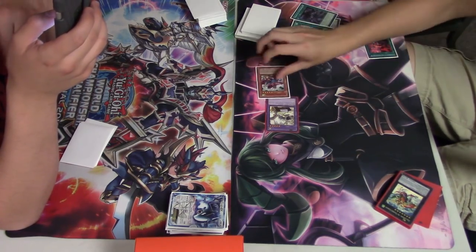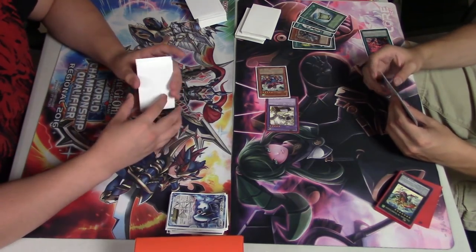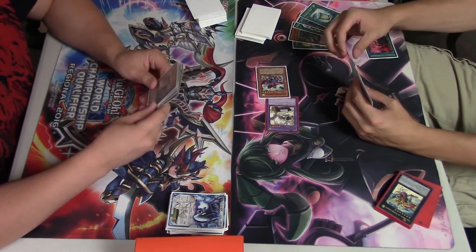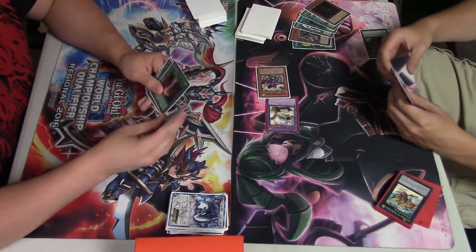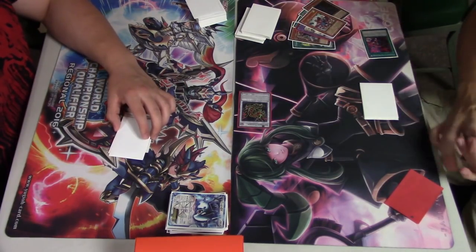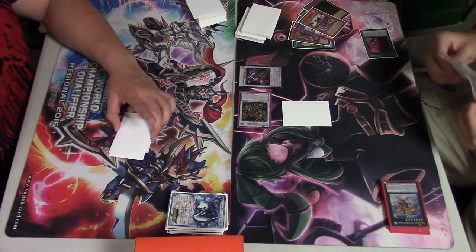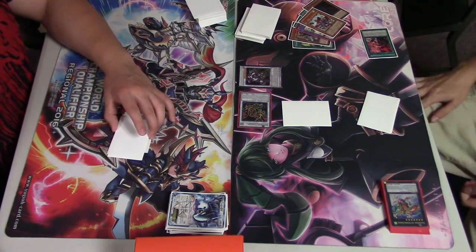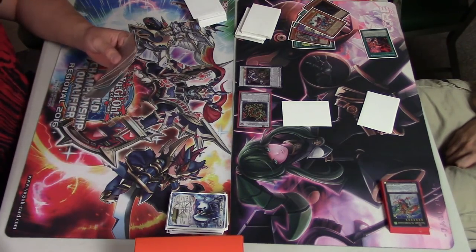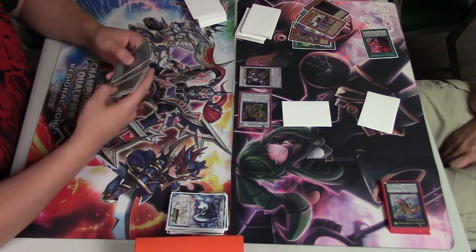You see him go Pantheism into Tenacity, then Panzer Dragon, then Quick Draw Synchron discarding what looks like Erebus or Idea. He goes right into Zolkin, sets one, and then summons out Crystal Wing — pretty standard as far as Zolkin plays go for Monarchs.